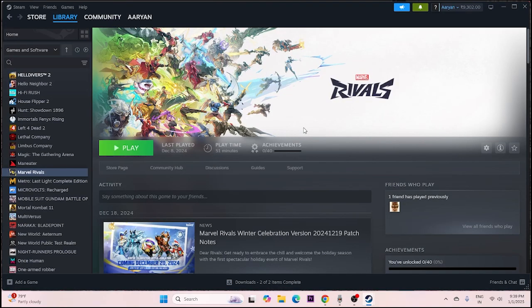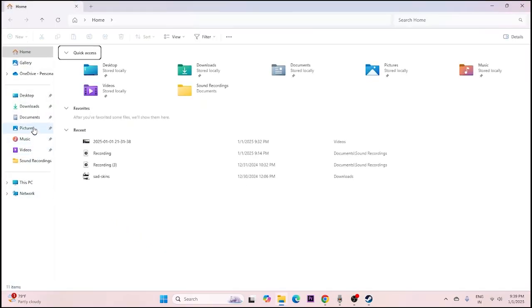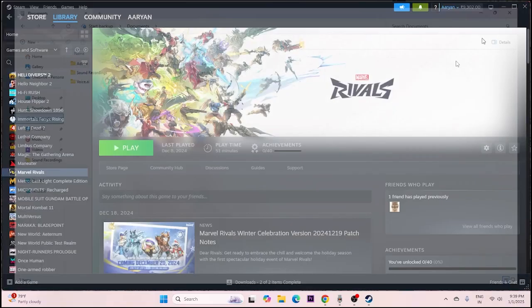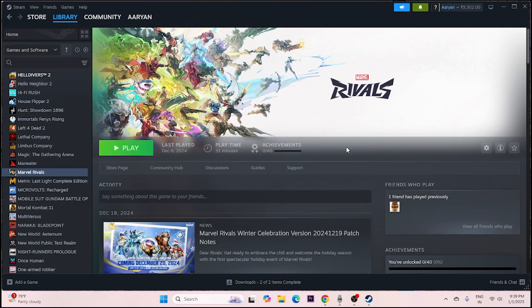The next step is to delete the saved game files. Open File Explorer, go to Documents, find the Marvel Rivals folder, and delete it. Keep in mind this will erase all your local save data. After deleting, close the folder and try launching the game.